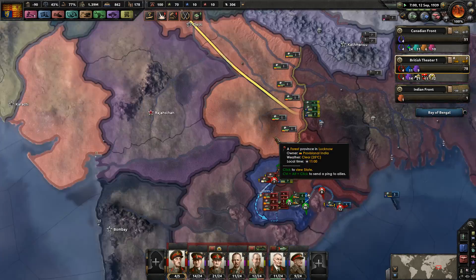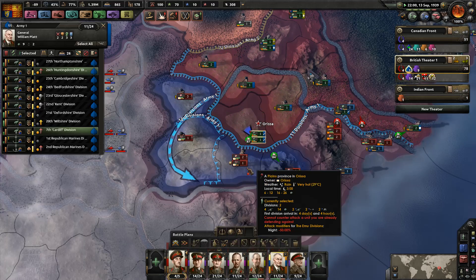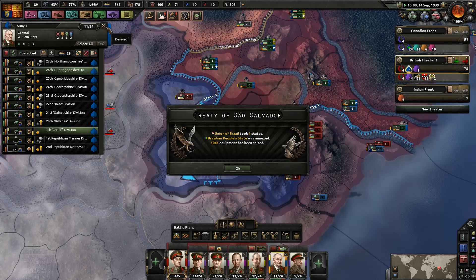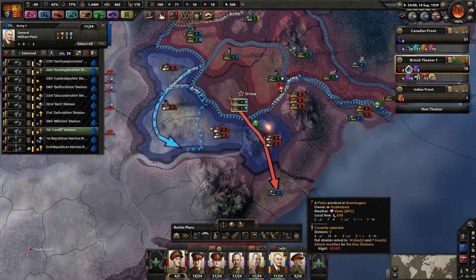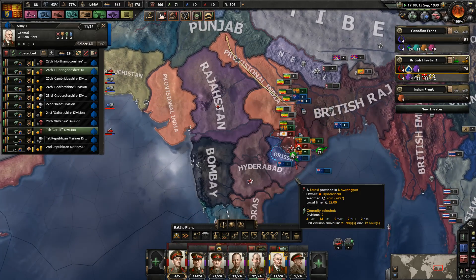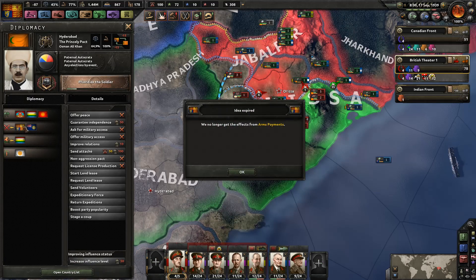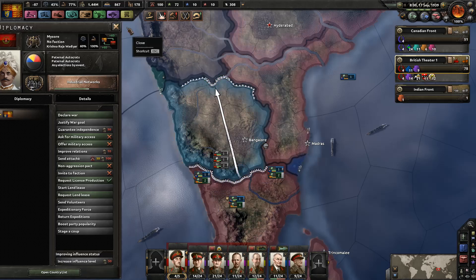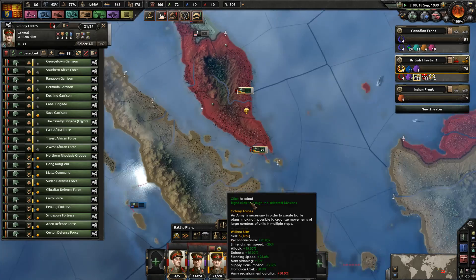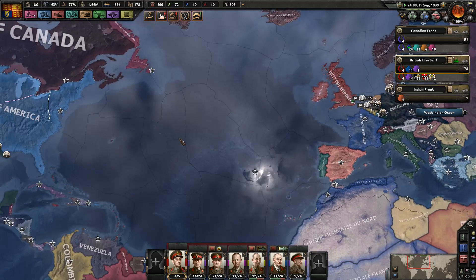I wonder if it would be a bad idea to actually extend this front in this manner. We might be able to get a cutoff here — coming down to the south like this. We no longer get the effects of the arms payments. Once the colonial troops here have trained up a little bit more, we're going to go for the attack.